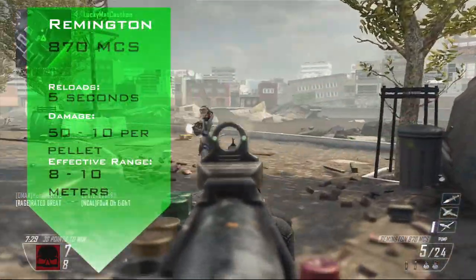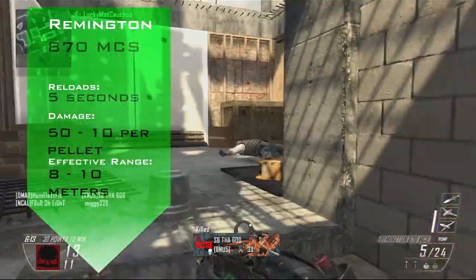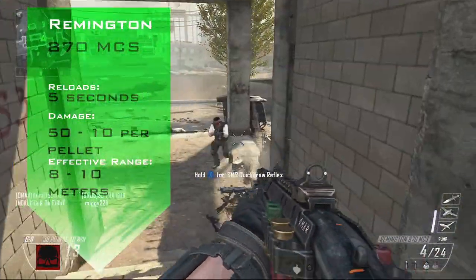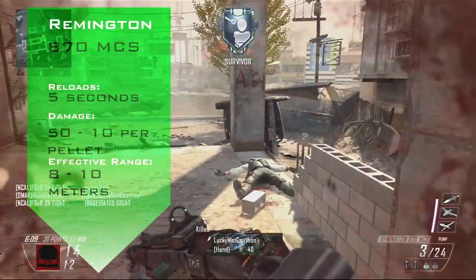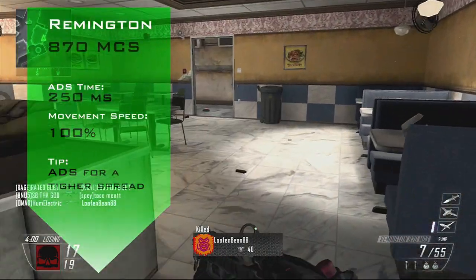However, its effective range is within 8 to 10 meters to be a one-hit kill. Anything outside of this range will take up to 2 to 3 shots to take your opponent down. If outside of 14.5 meters, your target will take no damage whatsoever.